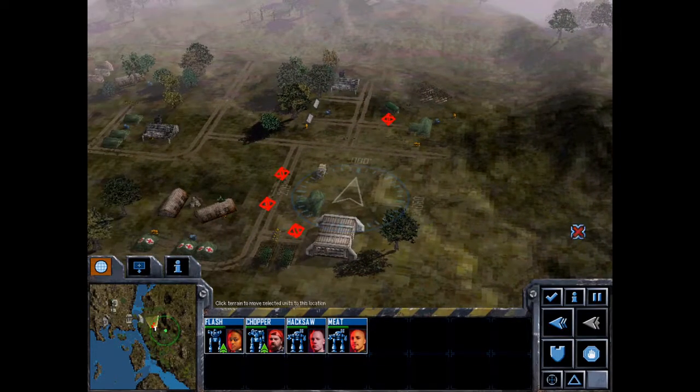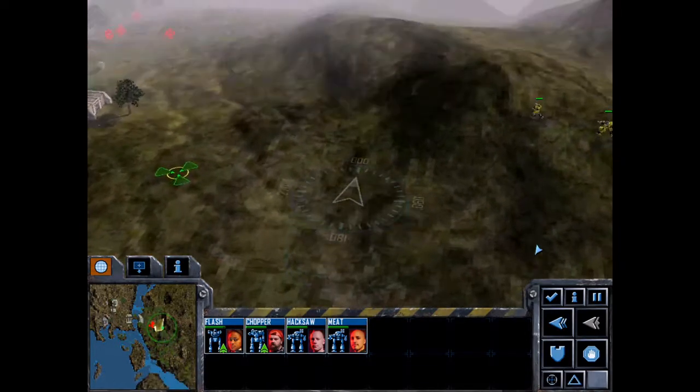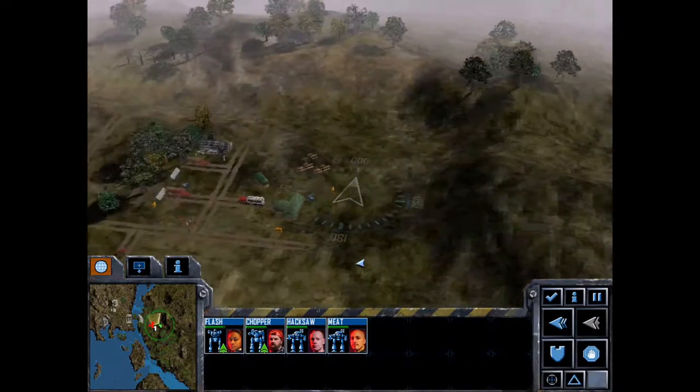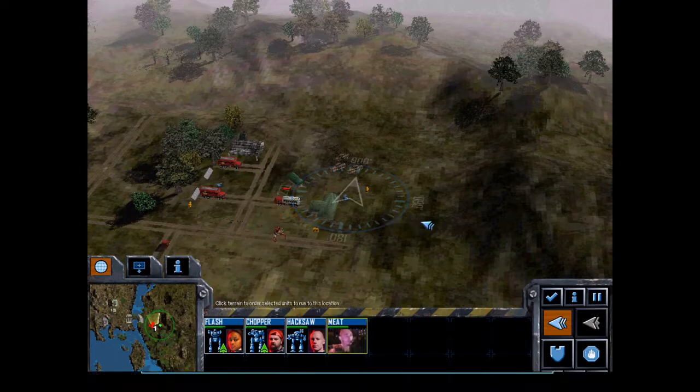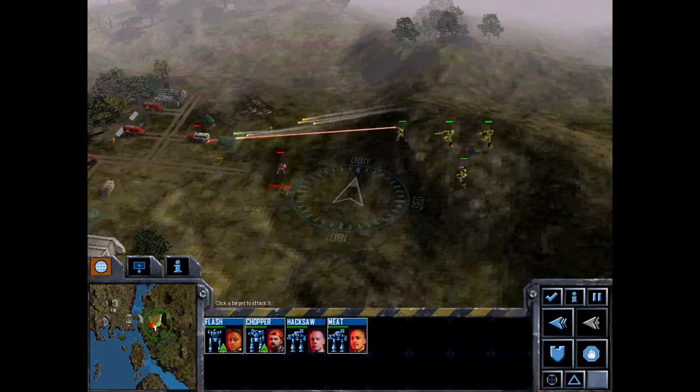We've got a resource building here. Naturally there's going to be enemies around here. We're just going to stand up here and see if we can see them and then engage them at longer range — get a few hits in before they get to us. Let's attack this fuel truck. Missed it.